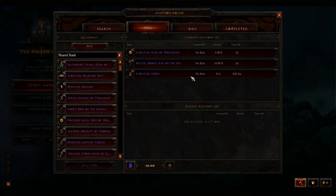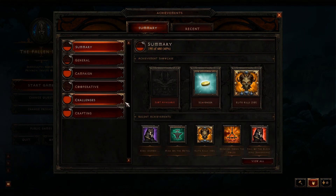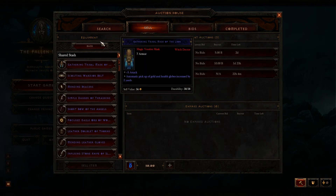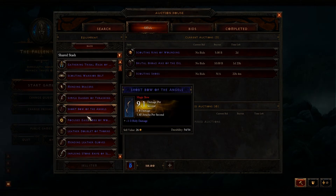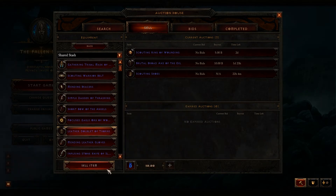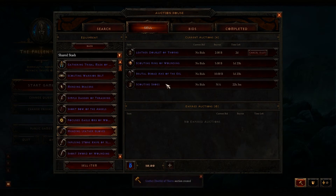We can see my auctions that I have for sale. Let's list something else — a Doublet of Thorns. You can see the listing fee here, and there should be help bubbles but they're not showing. Set the auction duration, starting price, and a buyout price of two. Create auction — there it goes.